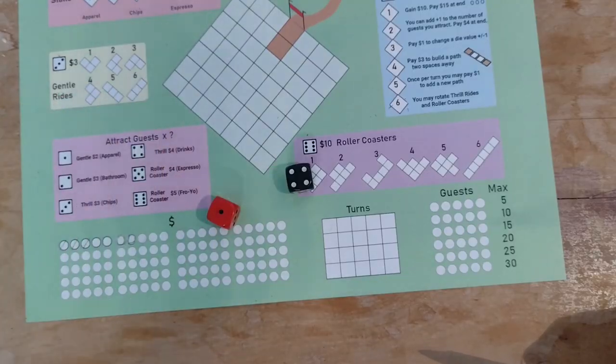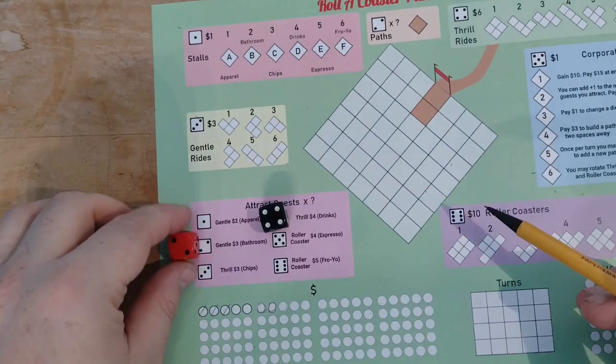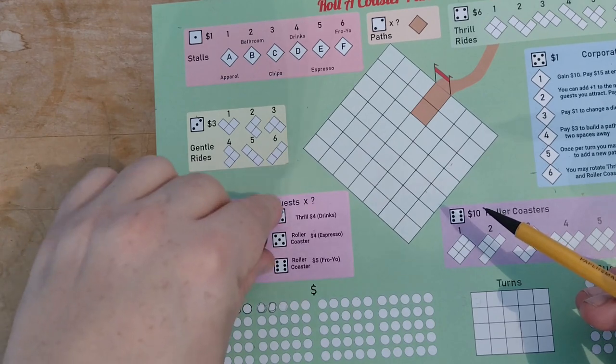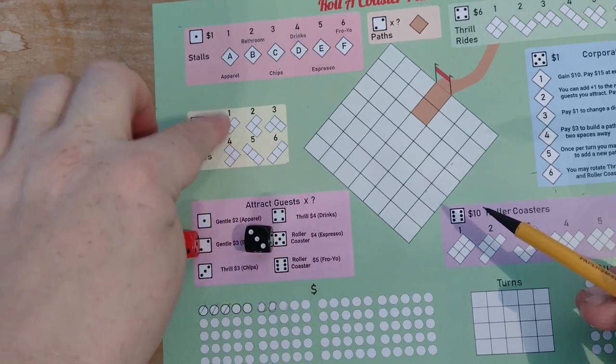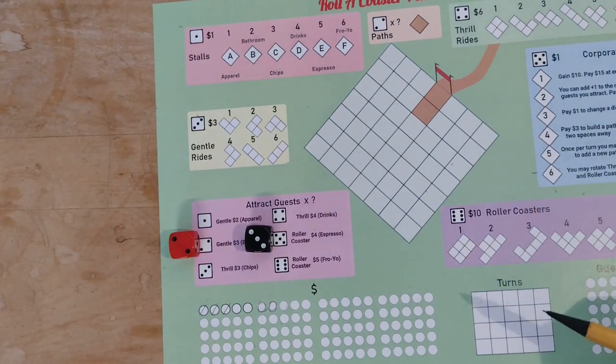Each round we will roll the dice and everyone uses them to take action. All players can change the die results by plus or minus one when using them, which does not interfere with the other players. Dice cannot be manipulated below one or above six.